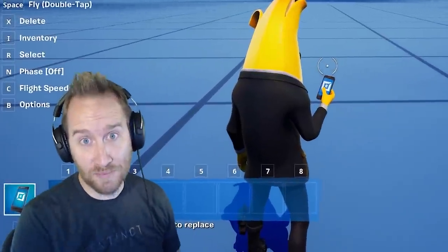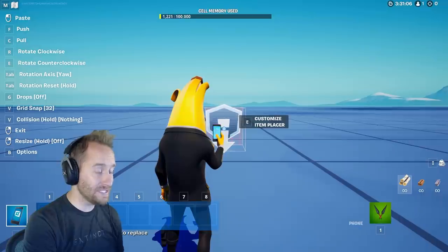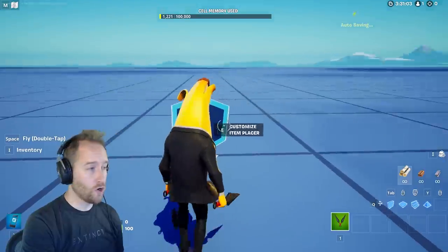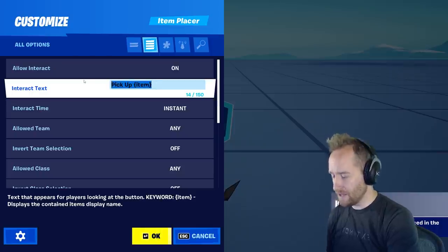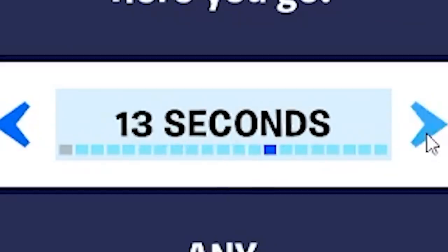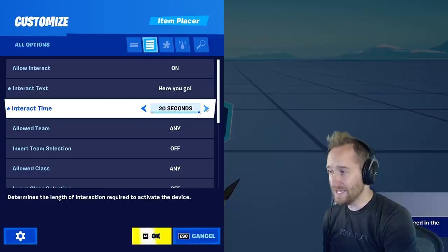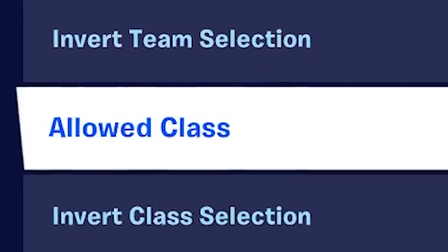Okay, let's get started on the actual update. This update is spectacular. Let's start with the new item placer device — this thing is awesome. In the settings, you can change the interact text to include the name of the gun or item you put in, or make it something like 'here you go.' You can change the interact time from instant up to 20 seconds. You can also change it by team and class.